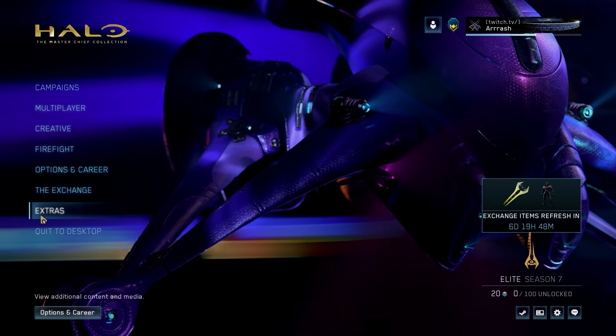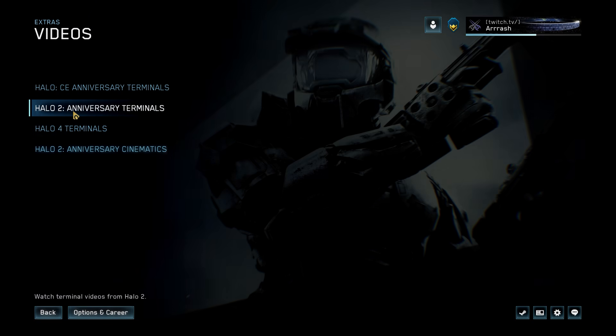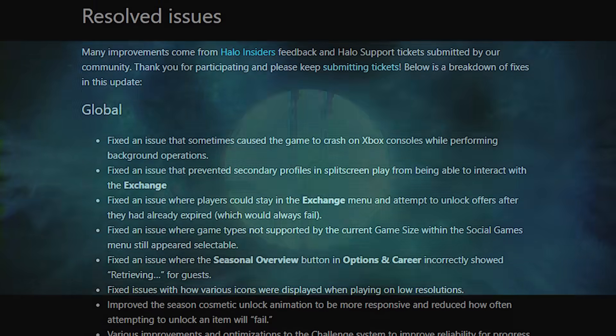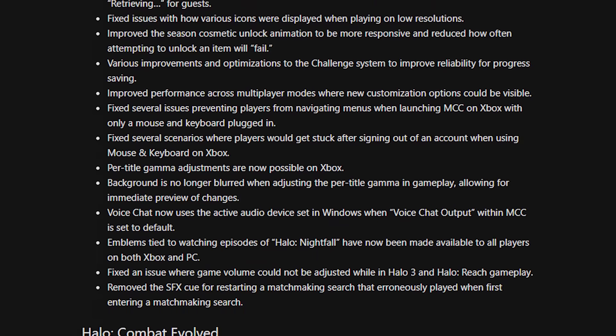There are also various updates to the Extras menu, where now terminals and cinematics from Halo CE, Halo 2, Halo 4, and H2A all directly play within the game instead of linking to external sources, which is kind of cool. There's also a slew of bug fixes like there always is in these patches.